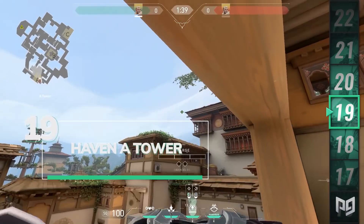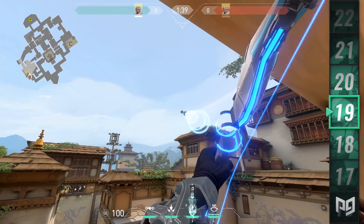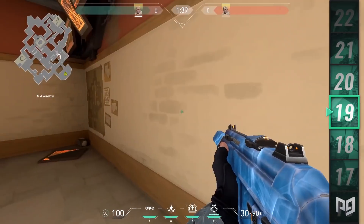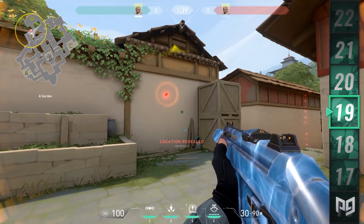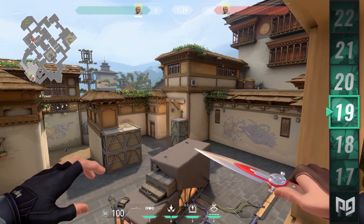Another good way to get information towards A and window is by using Heaven. Stand on the edge of the window in Heaven and aim towards the roof of B site. Land it above the roof of sewers or A short. One and a half charges will send it to the same spot as our first Haven Recon Dart, giving the same vision of the inside window doorway and A long. Super easy.